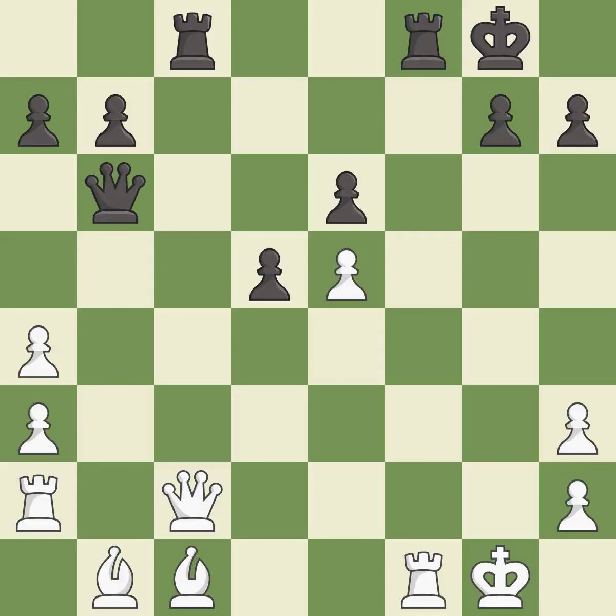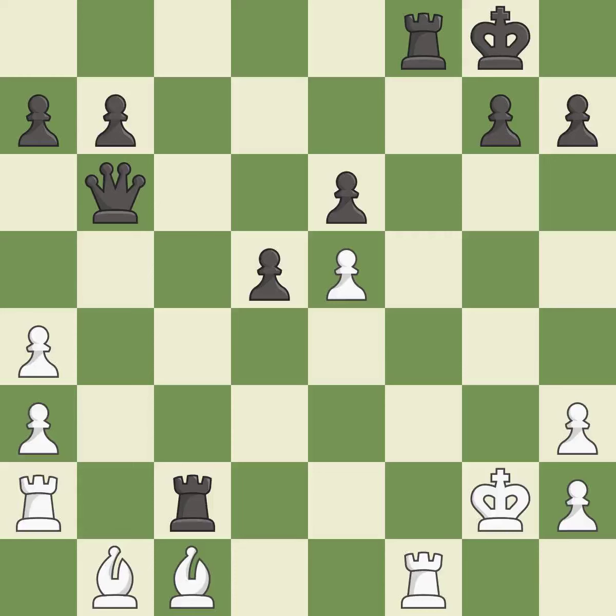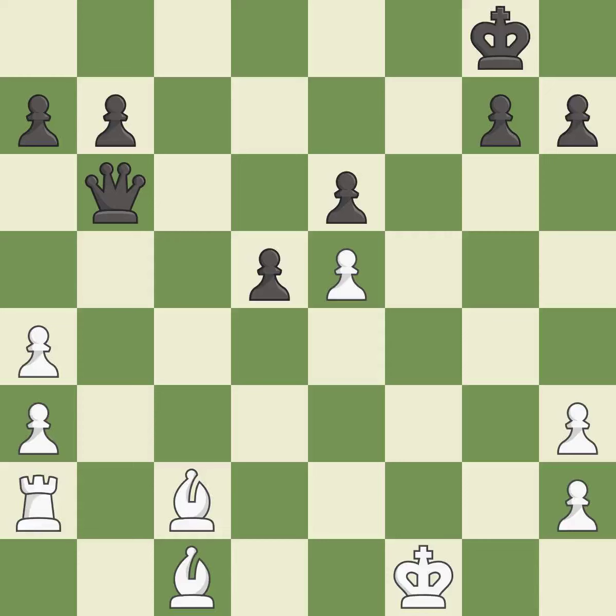This simultaneously reveals an attack on a queen and checks the king. This is the only good move — it is a great move. This evades the check from the queen — it is best. This captures a queen and eliminates a threat. This is the only move that works — it is best. Recaptures. This is the strongest option — it is best. Takes back. This is the start of the endgame and White is losing — it is best.